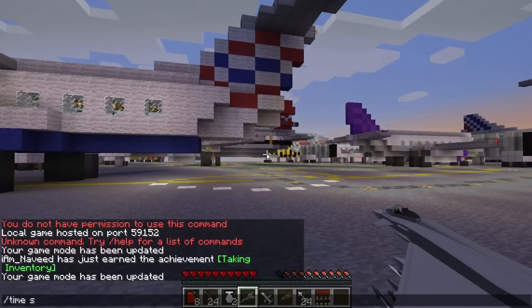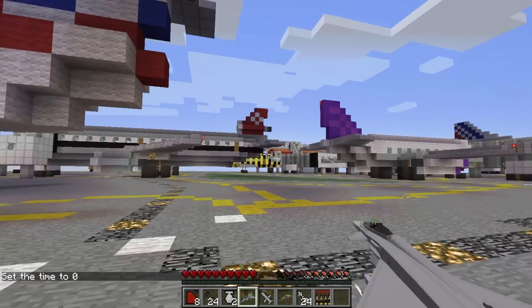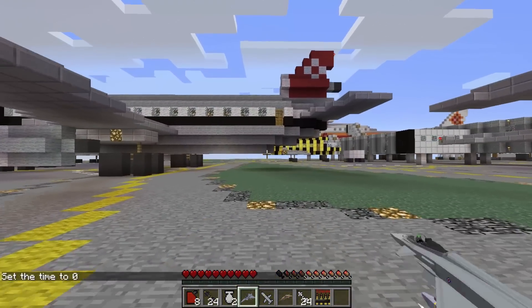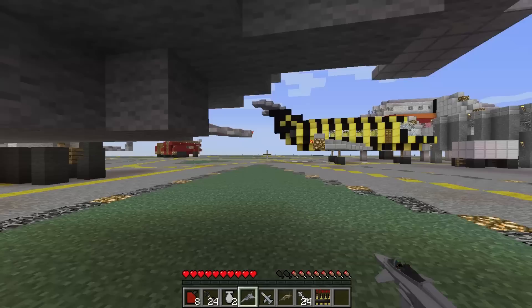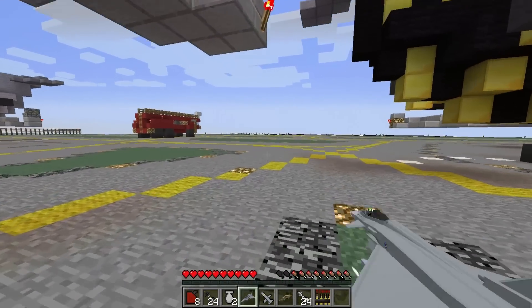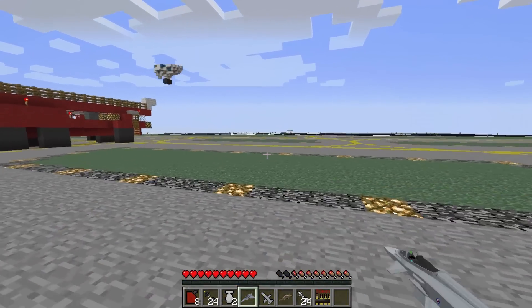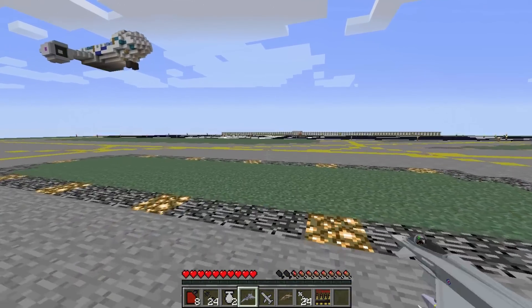I'm going to get to a perfect timeline of the day and head over to the lift-off area where we can put our plane down and lift it off. One of the reasons I love this mod so much — and don't forget everything is in the description down below — is that it contains three different things: the guns mod, the airplanes mod, and the tanks mod from the last video.